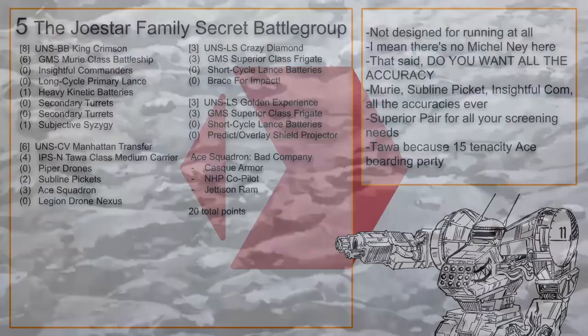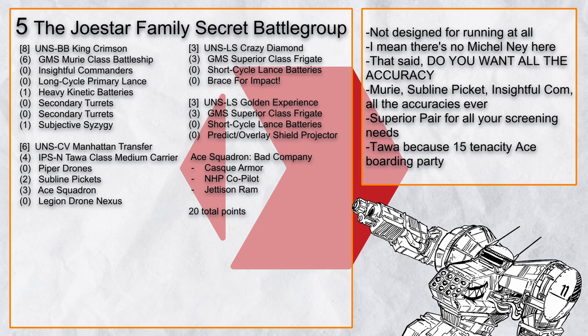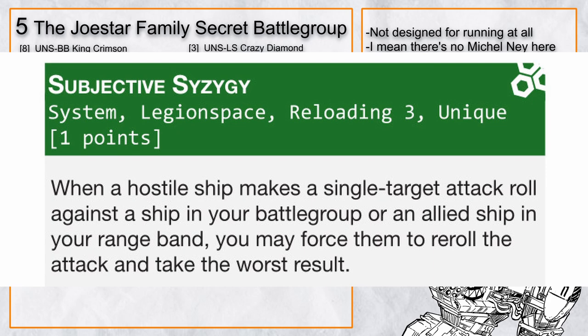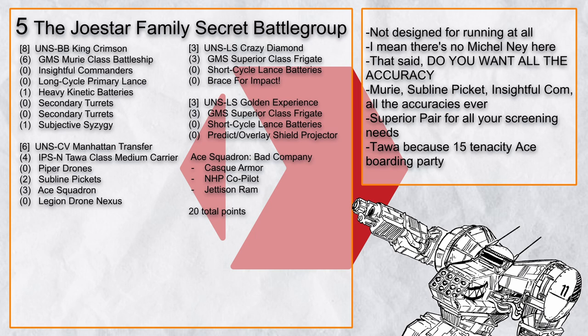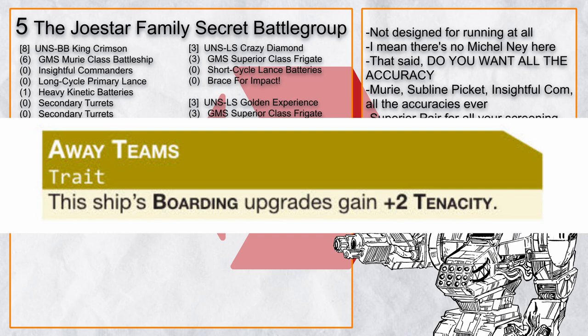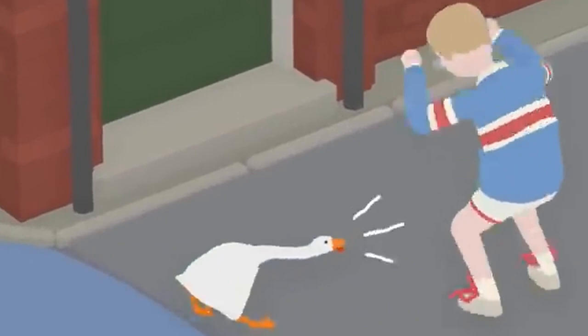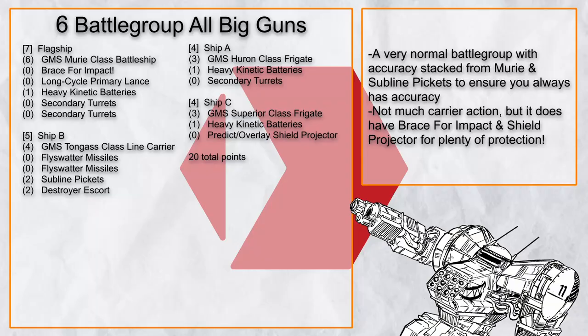Next is the 'Joestar Family Secret' battlegroup — a build designed to be very beginner-friendly by giving you so much accuracy you are never missing. Starting with Muri, Sublin Pickets, and Insightful Commander means you can fire the Heavy Kinetic Batteries with accuracy every turn. With Subjective Syzygy, if an enemy crits you — no they didn't. The Superior pairs can easily keep Muri alive with both their traits and systems, and the Tawa causes the Ace Squadron to have 15 tenacity, making them almost impossible to get rid of. You can basically set the squadron loose like a crate full of geese and forget about it.